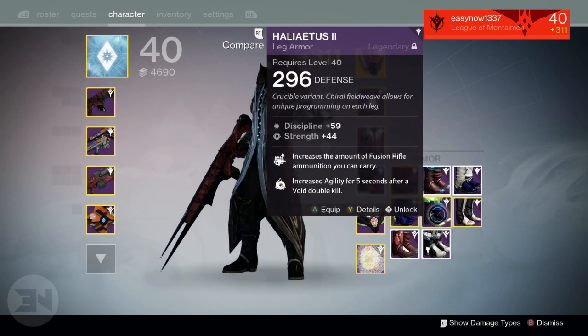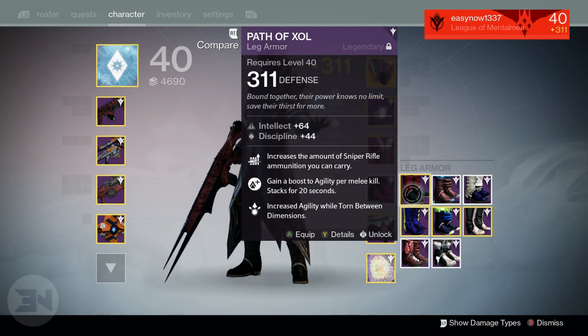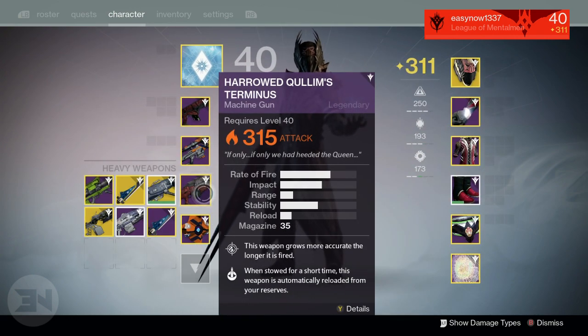I also got the harrowed Quilliam's Terminus. I had a 311 version as my first hard mode drop, but it had useless rolls. I leveled it up anyway, but then a 315 version dropped separately, so the old one was infused into my Sleeper Simulant. My new raid machine gun was leveled up because it has great perks.